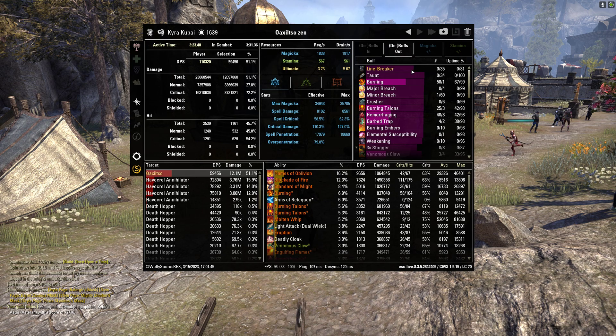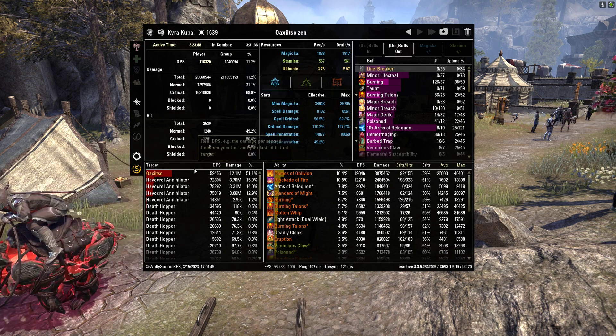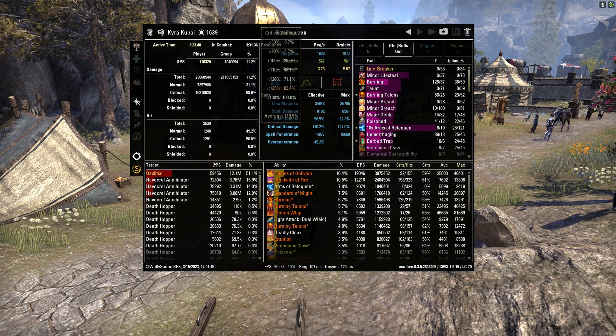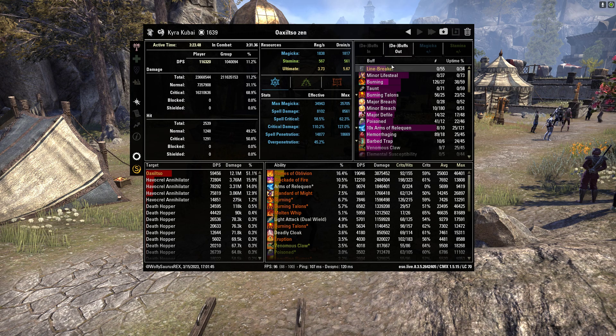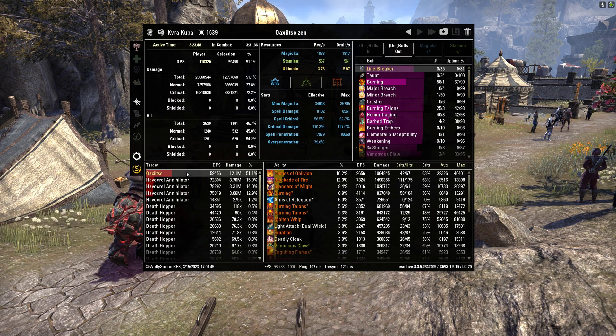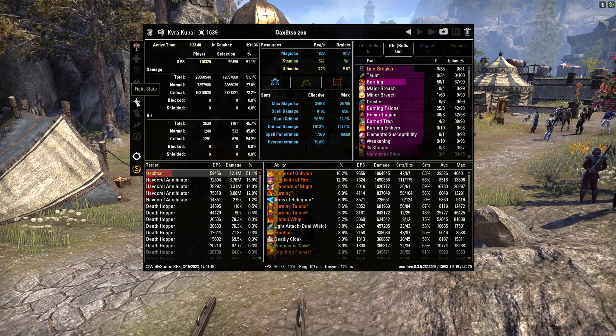If you highlight Oaks and then click the debuffs tab, you can see what debuffs were on Oaks through the fight. If you don't have Oaks selected in the bottom left window, the debuffs look worse than they actually are. With Oaks highlighted, our Line Breaker from the Alkosh set was actually at 81% uptime, not 34% as it would show without an enemy selected.